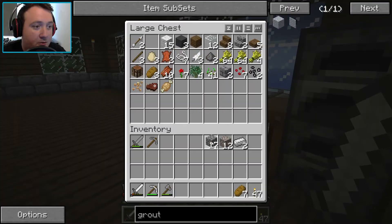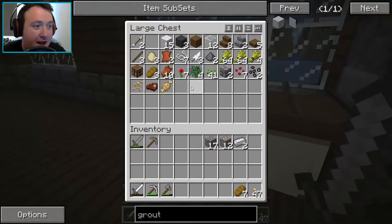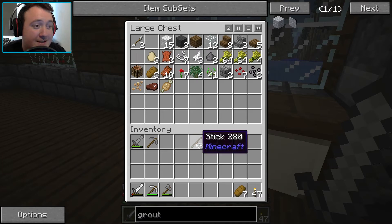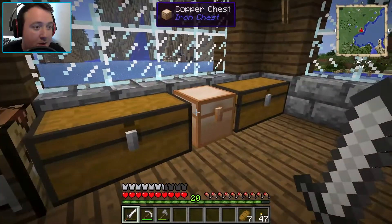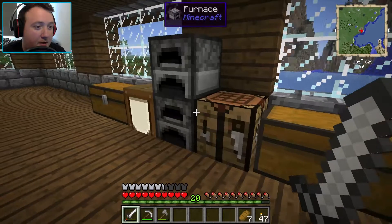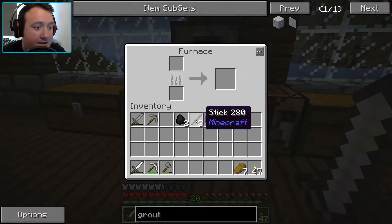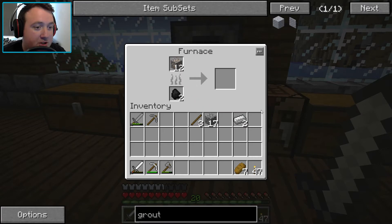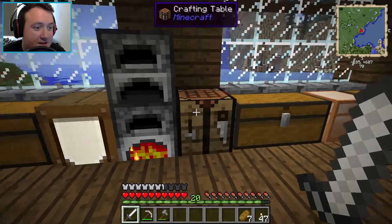Let's grab some cobblestone really quickly. I only have three sticks, which is just enough to make a new sword and a new shovel. Where is my coal? It doesn't look like I have any in here. We'll probably need two coal. Let's put this in to cook - we'll just cook it all. We'll make a sword while it's cooking, and then we have just enough to make a shovel once another piece has cooked.